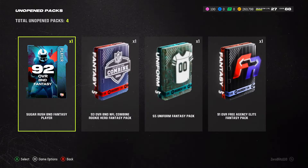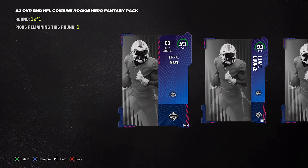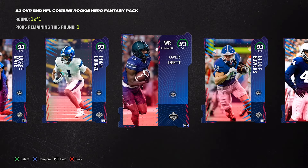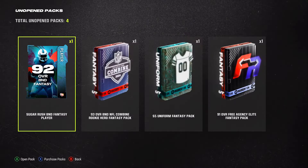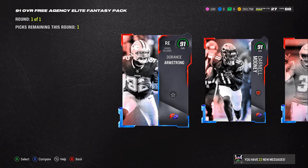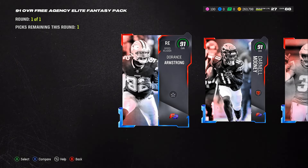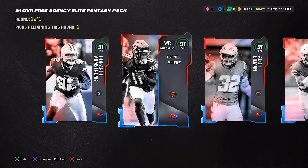I wanted to see the full squad before making decisions — I didn't even remember getting Keishon Johnson, that's how much I've been grinding. From this pack we get a left end and a right end covering all 32 teams. There's also a QB in there. I might end up picking something for receivers, a tight end, a right end, or left end. I also have a free agency pack I forgot about — let me check those before deciding. We also got some auctionable cards.